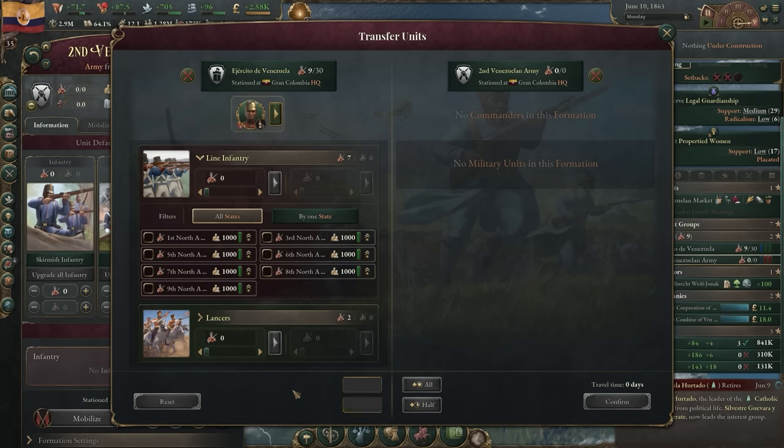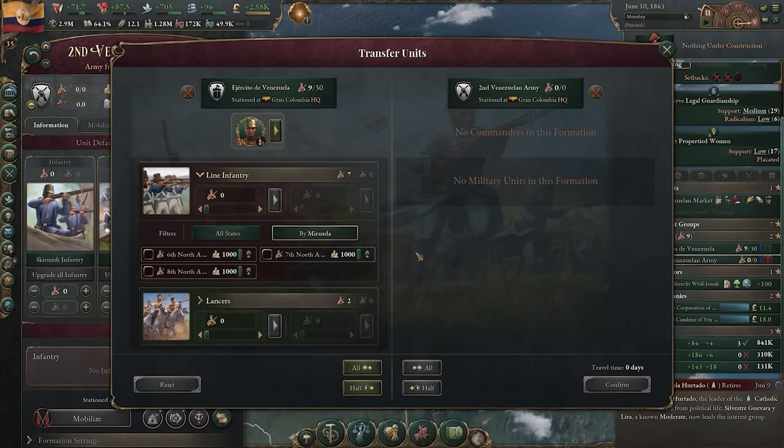The transfer units panel has gotten an update, with the addition of the all and half buttons, allowing you to merge and split units easily. Additionally, you can sort your units by the state they come from, in case a particular state is low on manpower and you would like to send an army home for rest.